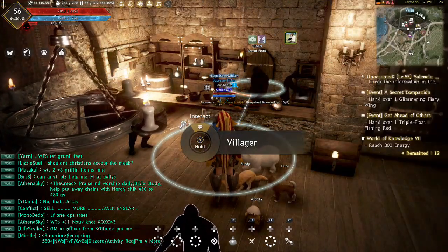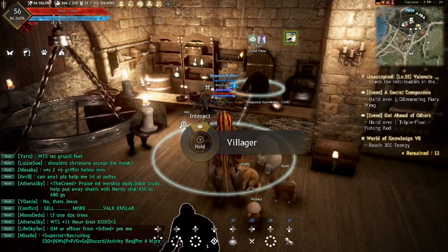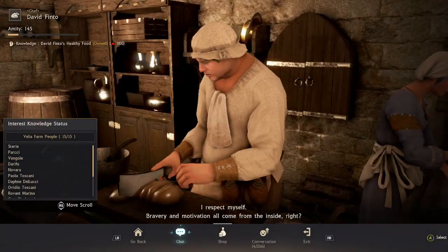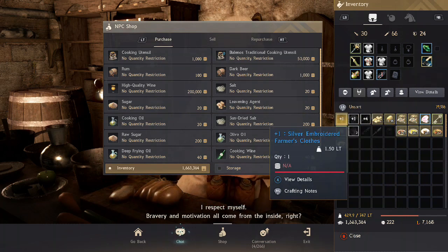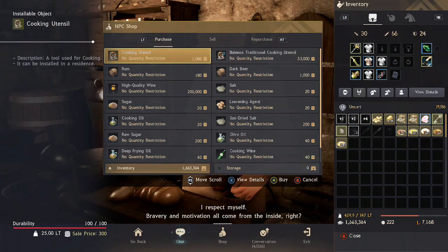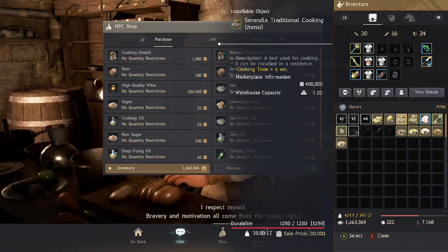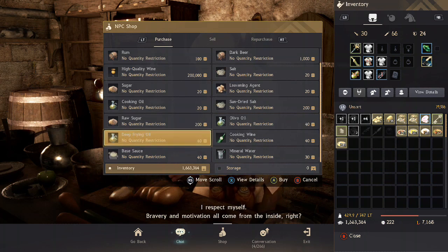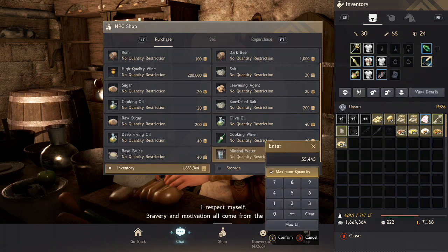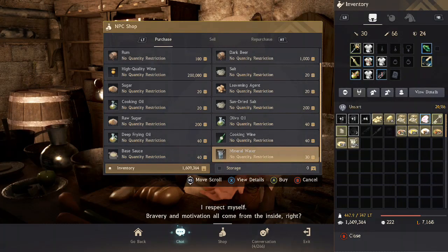I do have cooking clothes which are really useful — I recommend getting them if you can afford it, but it's not required. I already know how much I need so I did the math in a calculator and bought everything. You can also buy cooking utensils here, or the balanced one, but I bought mine off the central market for 400 silver. You can also craft these in houses.